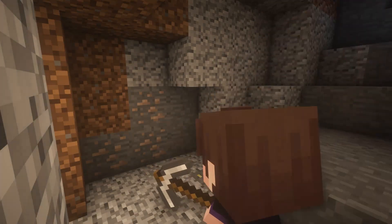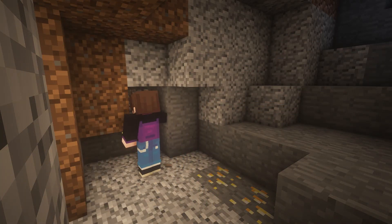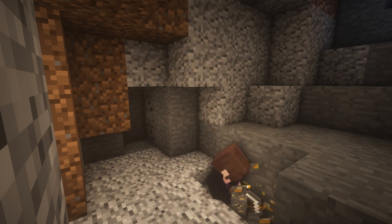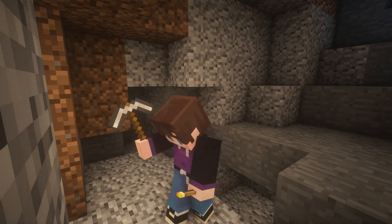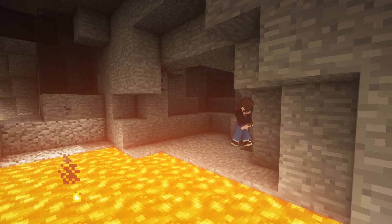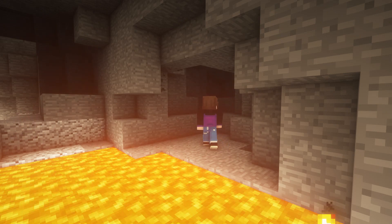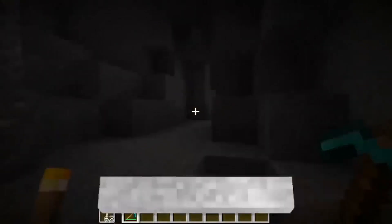You would think finishing up what spawns in caves and their neat new biomes we would be done, but no — more was added, and some still pertains to the caves. Thinking back on it, Minecraft has only ever had two ores, iron and gold. Diamonds don't count, they're a gemstone. With this new update, we received both a new gem and a new ore — amethyst and copper — both having their own unique uses.